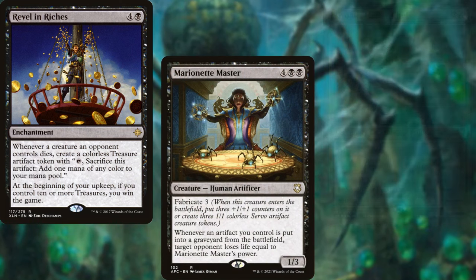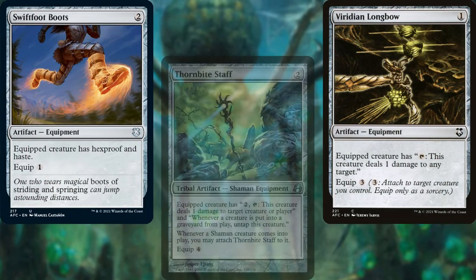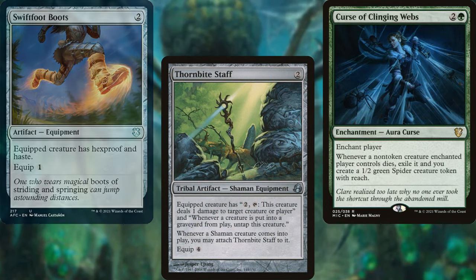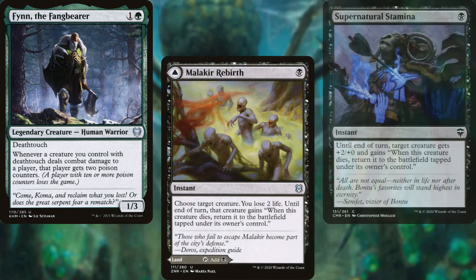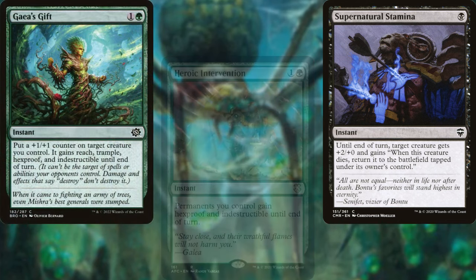Supporting our plan we've got Viridian Longbow, Swiftfoot Boots, Thornbite Staff, Curse of Clinging Webs, Fynn the Fangbearer, Malakir Rebirth, Supernatural Stamina, Gaea's Gift, and Heroic Intervention.